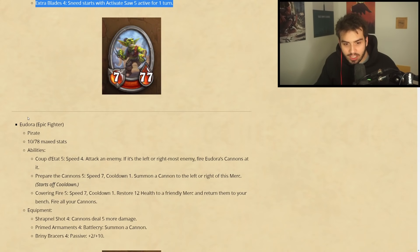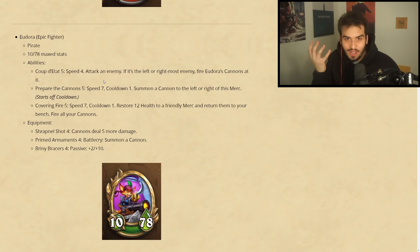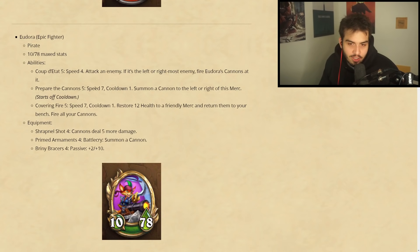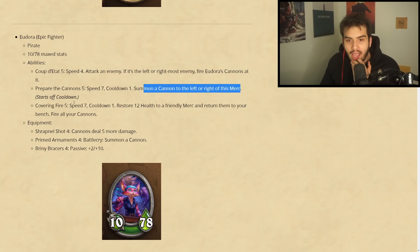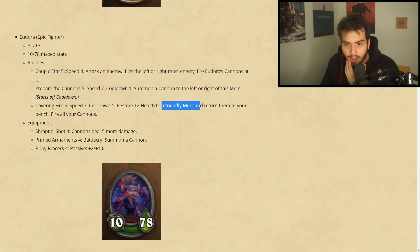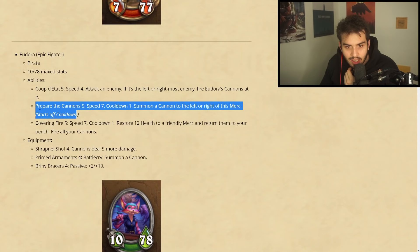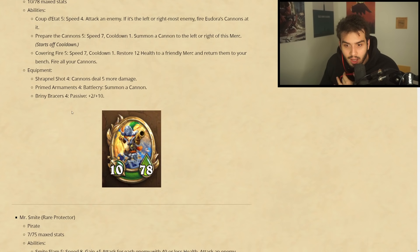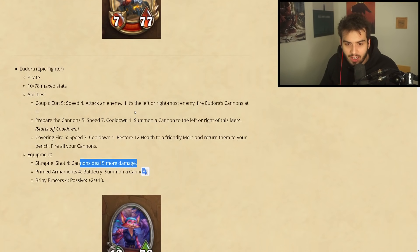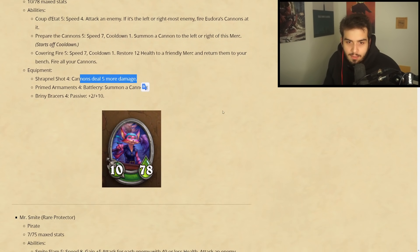Yadorah is a pirate with 10/78 max stats. Ability: Fire — speed four, attack an enemy; if it's the left or rightmost enemy, fire Yadorah's cannons at it. Prepare the Cannons: speed seven, cooldown one — summon a cannon to the left or rightmost position. Covering Fire: speed seven, cooldown one — restore 12 health to a friendly merc and return them to your bench, fire all your cannons. I'm not sure what the cannons are exactly. The cannon equipment does five more damage — I'm guessing it does periodic damage every turn, like what we've seen in PvE.